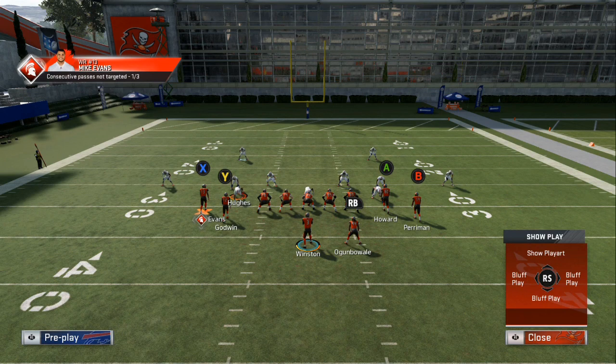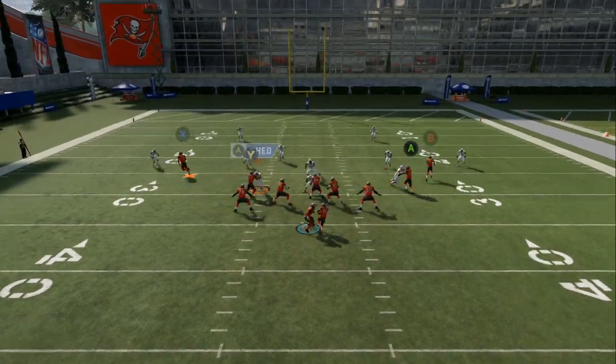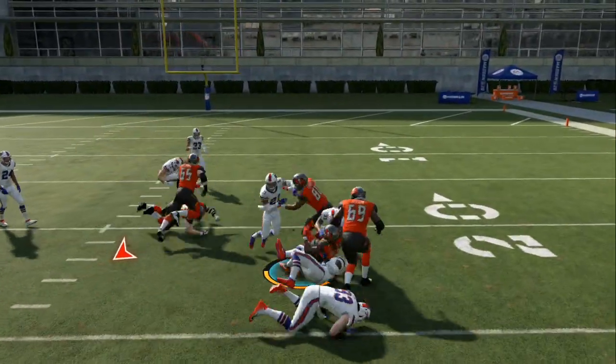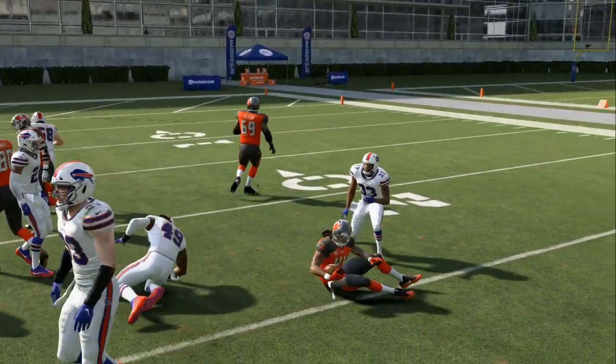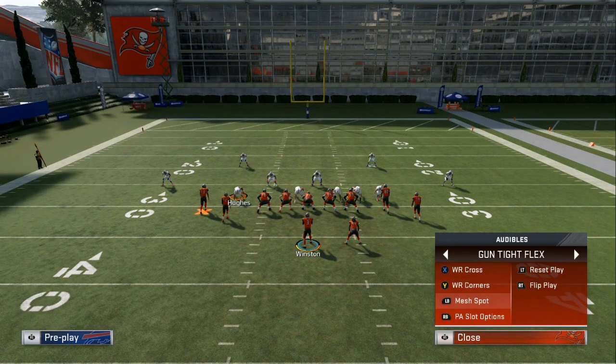If you hit them with a pass, don't be afraid to mix in the run. Come out, do some fake hikes, make it look like you're making the same adjustments and setups, and then get into the draw. Follow your hole, take the yards you see, and don't take a big hit. As soon as you get close to a defender past the line of scrimmage, push RB to cover the ball up. Two people in the box and one on the edge — check if it's pressure, but those guys don't look like cornerbacks, so it's not dime or big nickel.